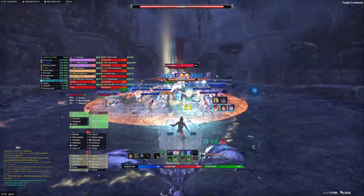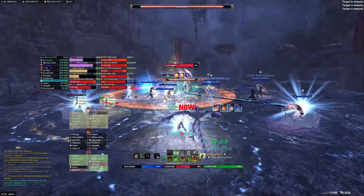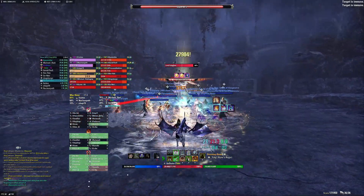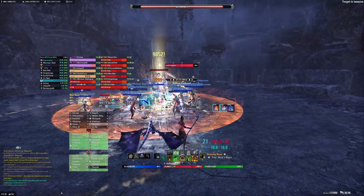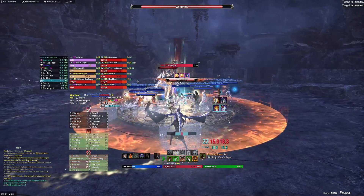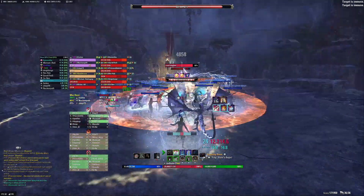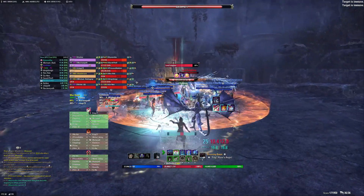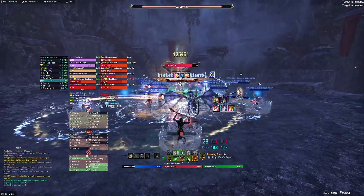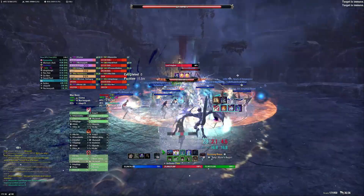We generally use 3 Horn 3 Colossus for this fight as well, because it has phases and downtime during the conga line — for example, we don't use ultimates because the boss takes reduced damage during that time. Somebody forgot to swap because it was a 36-feet run and people get nervous, so we ended up with extra Colossus. Generally I don't think we need extra Colossus — we would do perfectly fine with a 3 Horn 3 Colossus setup, and that way more Necromancers get to actually parse.